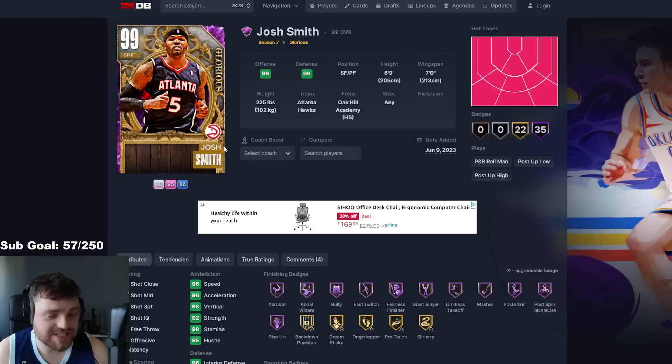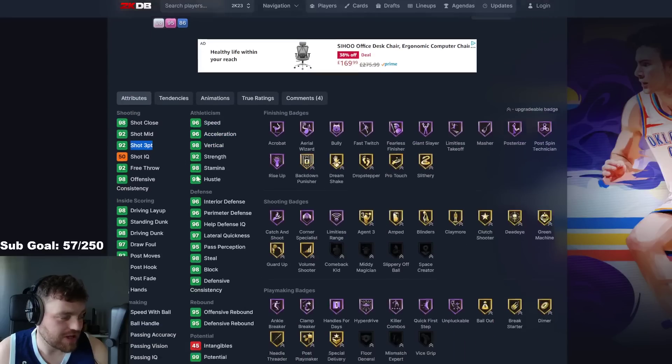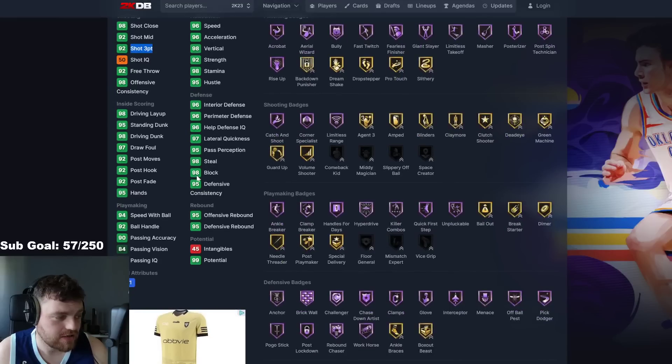First up is Josh Smith — 6'9", 7-foot wingspan, 96 speed, 96 acceleration, 92 three-ball. His stats are immaculate, they are unbelievable. This is like one of the best stats in the game type card. This may as well be an invincible.